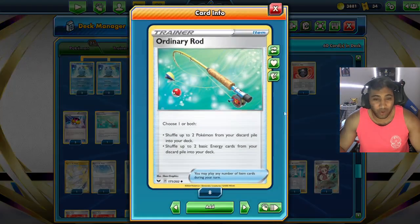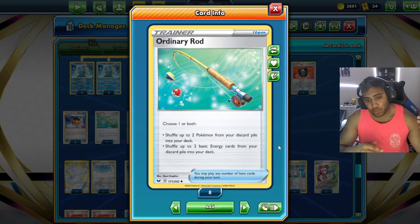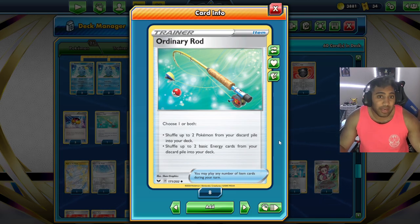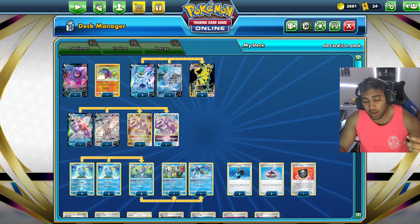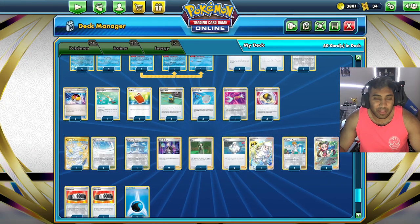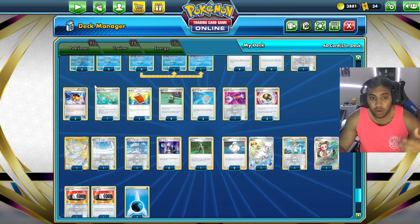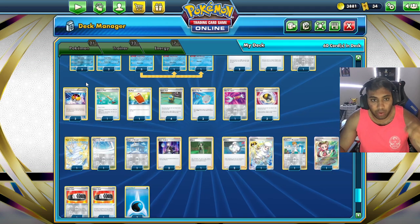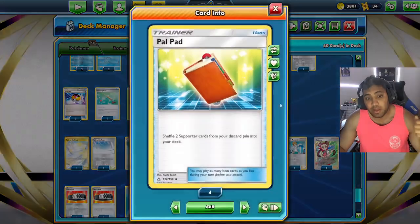I have one Ordinary Rod, which could also be a Nessa. I currently have Rod so we can flex — do we need Pokémon back, or energy, rather than burning a supporter for the turn? Nessa has been very popular in water decks because you can pick up nearly your whole deck and get some waters back. But I'm thinking: would I rather have Rod to get Shady Dealings back and use it the same turn for a different supporter, or rod back Quick Shooting? Rod is currently where my mind is, but Nessa is completely fine too. Pal Pad is also very good for getting back our one-offs.